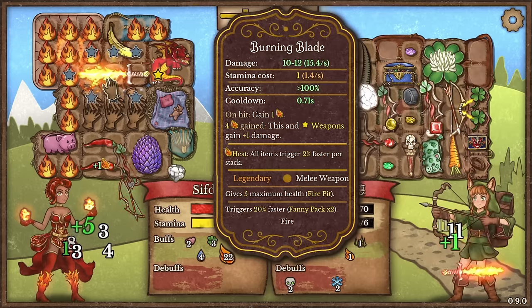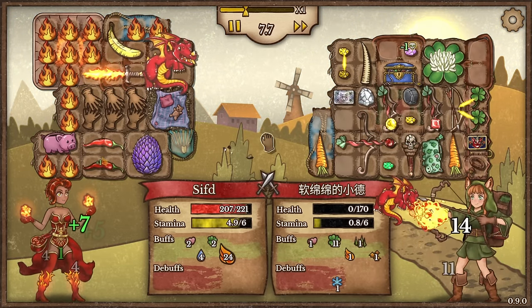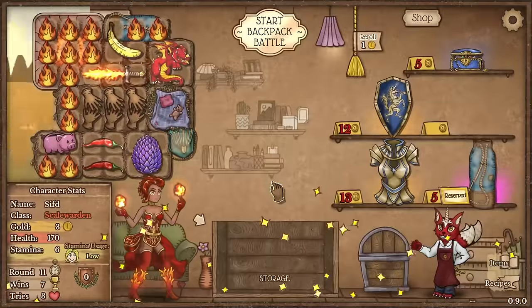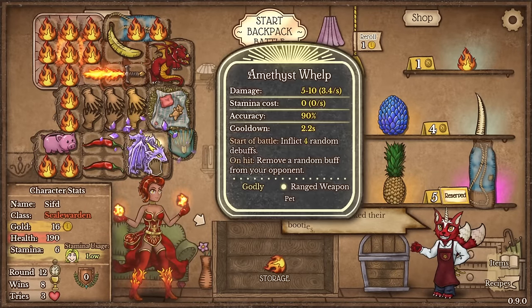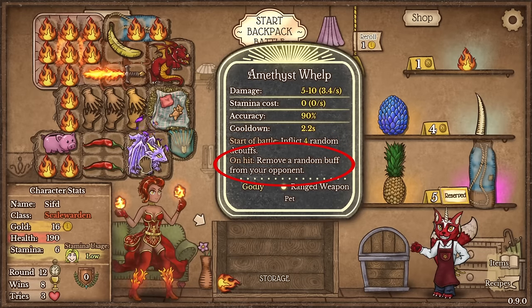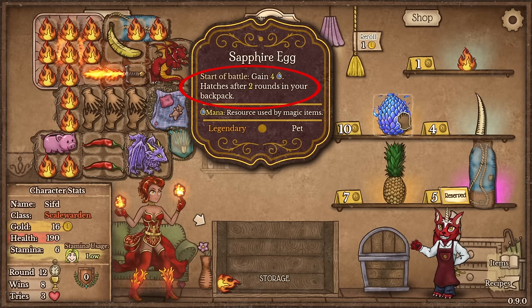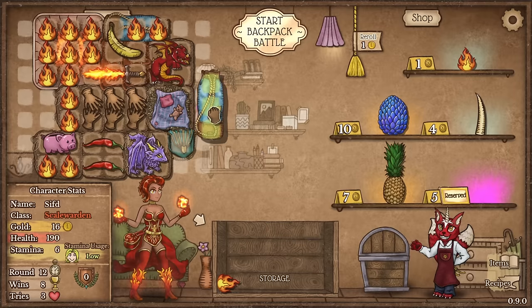Now the good thing with the burning blade is because we started with a bunch of heat we also gained the buff right away. Look at how much healing we get out of the dragons — we are a healing build pretty much. And this is going to hatch. And we found another egg — amethyst. Start of battle inflict four random debuffs, on hit remove random buff from your opponent. That's nice. And we got this guy: gained four mana, hatches after two rounds in your backpack. We found a new dragon.